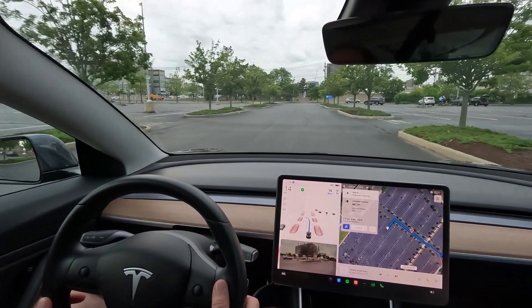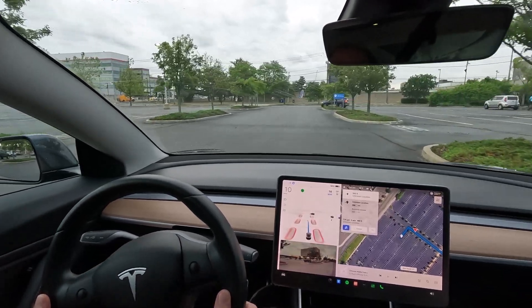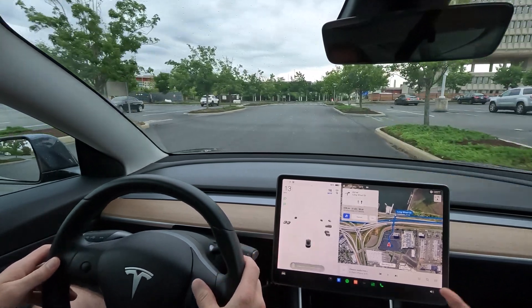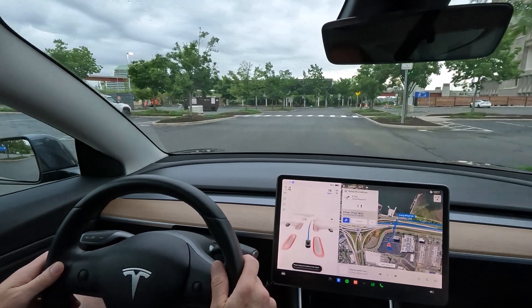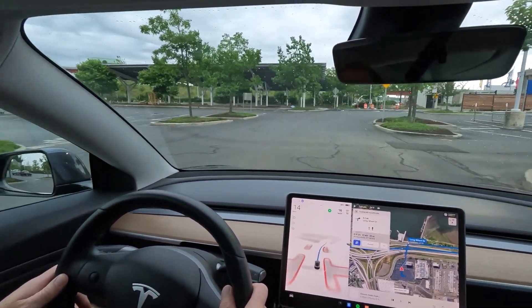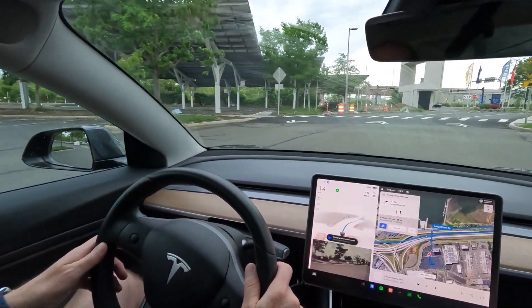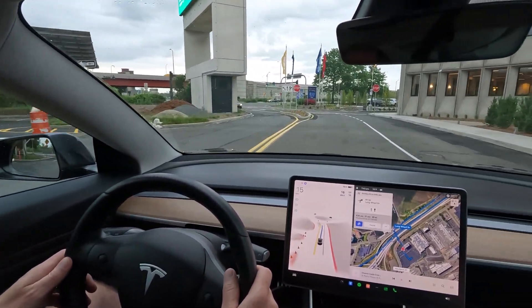We didn't go particularly slow over it, but it did work — it showed on the screen. Not sure why that is. The clearly marked speed bumps with a different paint pattern it didn't see at all. Okay, here we go — Full Self-Driving engaged. Speed bump one — 14 miles an hour.